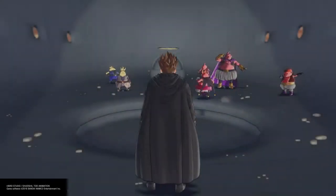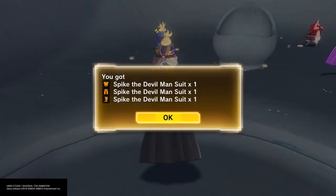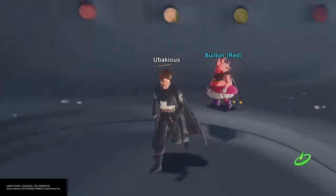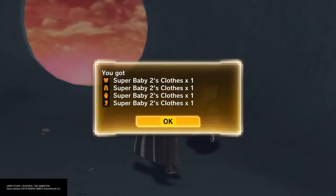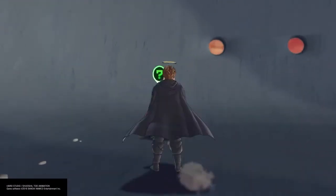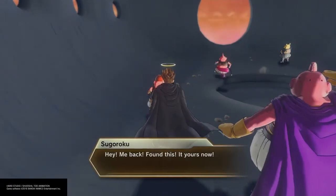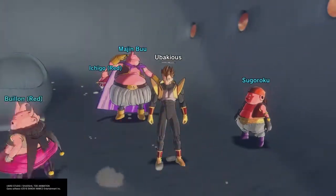I did get Supreme Kai's outfit too. I got Tabora. I got Spike the Devilman — which is a pretty ridiculous looking suit, but it's sweet. You can also get some good Z-Souls here. The Hum Hum Hum Z-Soul that heals your entire team over time comes from the Red Boos. And there's the Super Baby 2 outfit. Basically, you just buy a bunch of fish from your item shop and feed them. They'll change every 3 times you feed them.